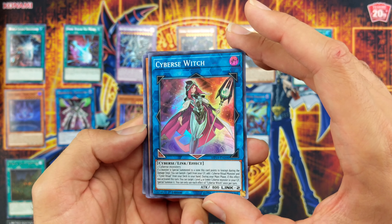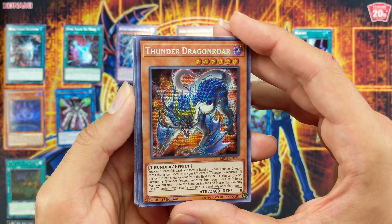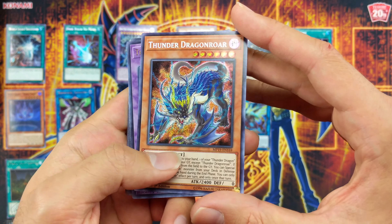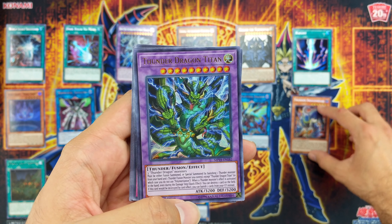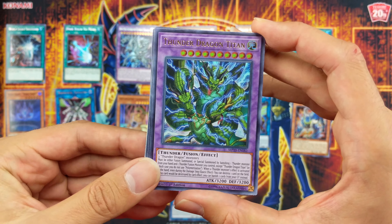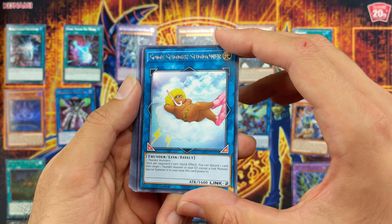Cyber Switch as a super. Thunder Dragon Dragon Brower — very cool — as a parallel secret. And then Thunder Dragon Titan as an Ultra — not bad. Summer Summoner.